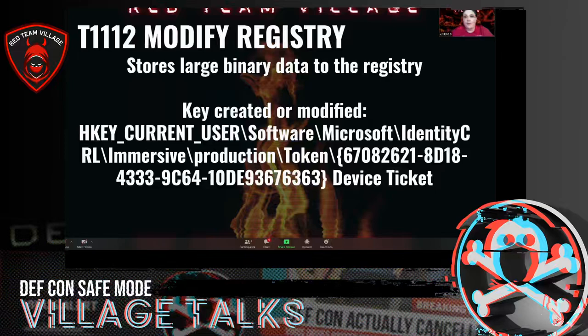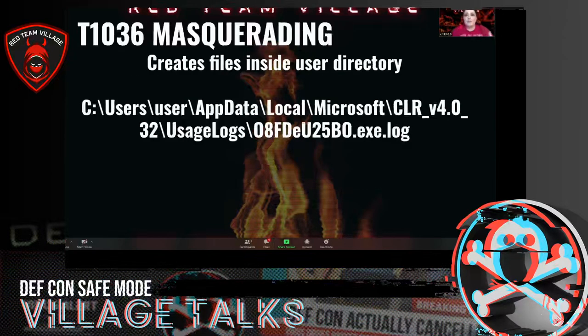I tried to pick stuff out of the defense evasion that I think red teamers and blue team could take advantage of. One of them was masquerading — this sample created files inside the actual user directory. I put the location of what was being created and what it was called. There are a ton of tests for Atomic Red Team, so you can just pull the commands that fit.